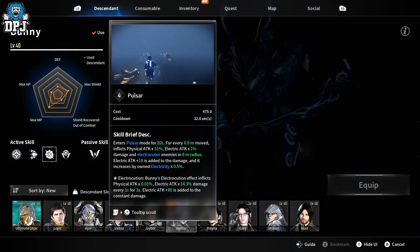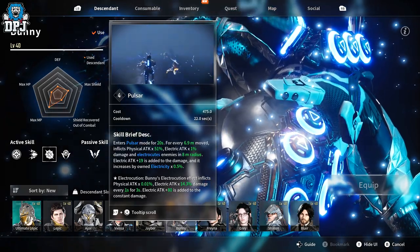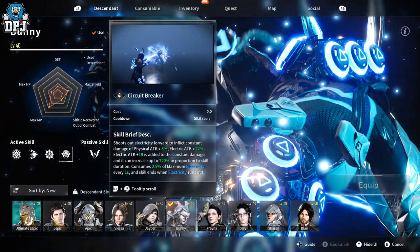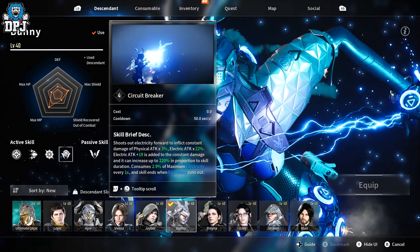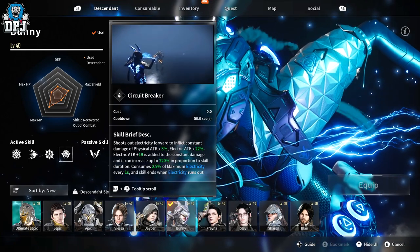We have Pulsar — so while I'm running I'm essentially putting out electricity all over the place. We also have the Circuit Breaker, which shoots electricity forward to inflict constant damage. Looks so cool.